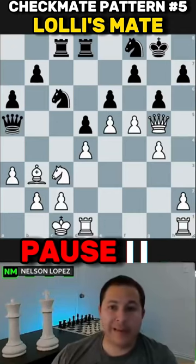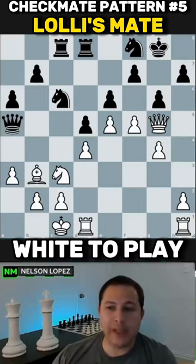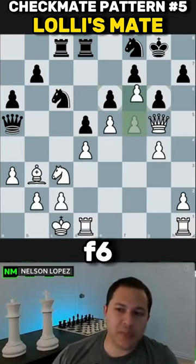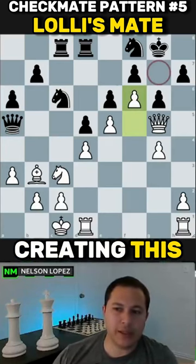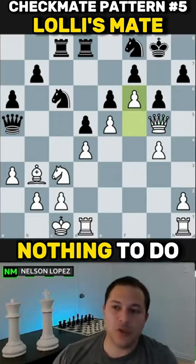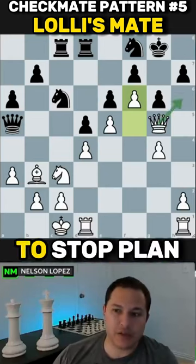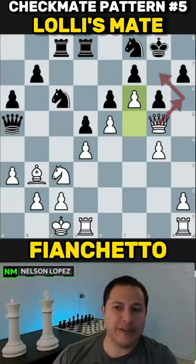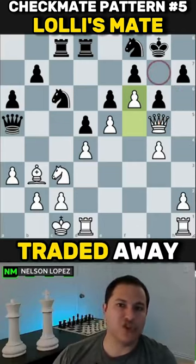Here's a slightly more complicated example that could have come from a real game. What should you play as white in this position, keeping in mind Lolly's mate? The correct move is f6, because you're creating a checkmate idea on g7. Even though it gives black a turn to respond, there's really nothing good black can do to stop your plan. Definitely one to keep in mind whenever they fianchetto the bishop and the bishop gets traded away.